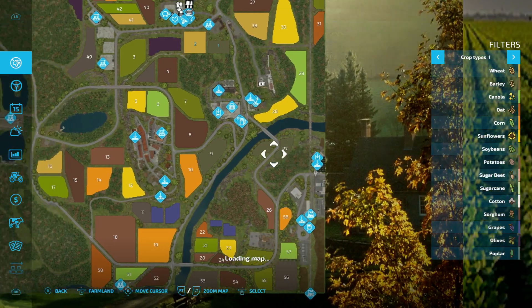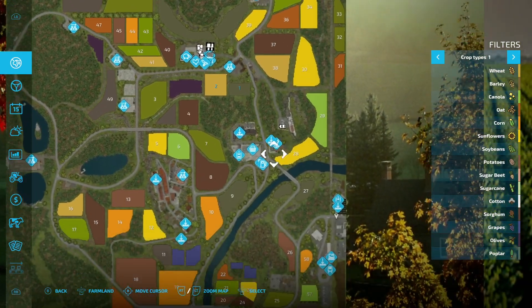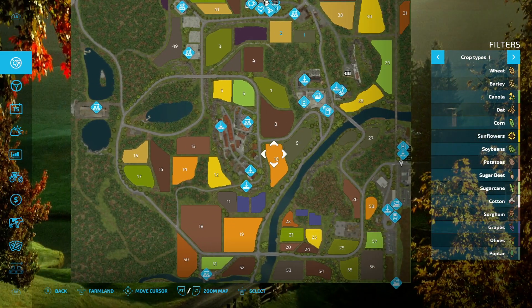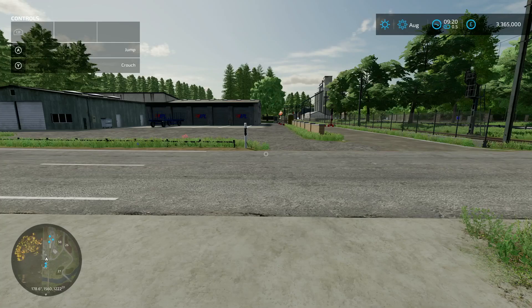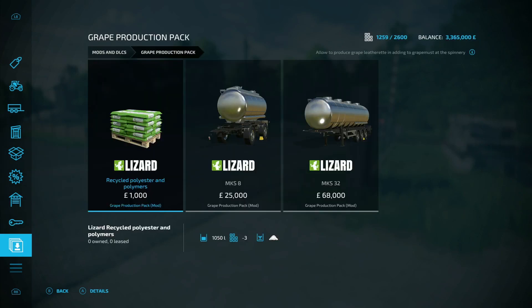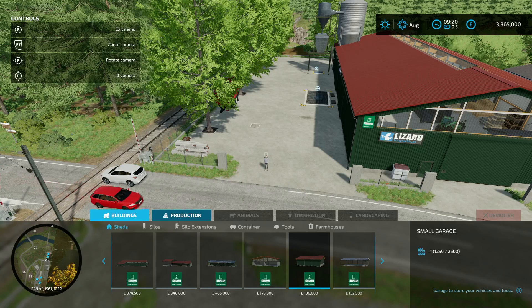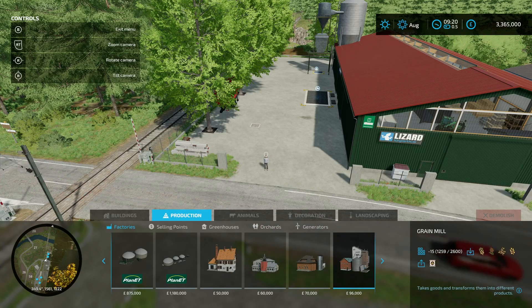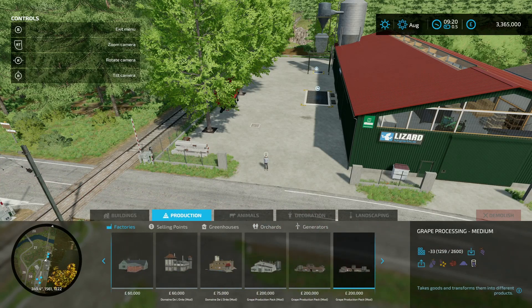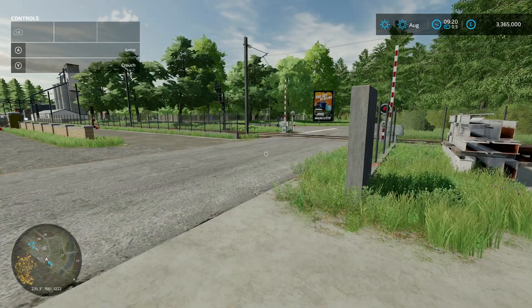Going back into the map, we've gone around every production on the base game map. Why did it need the Great Production Pack as a required mod? Not quite sure - none of it seems to be used. Even in the productions menu, we've got the ones using tofu and soybeans, but actual Great Productions aren't in use. Strange, strange indeed.